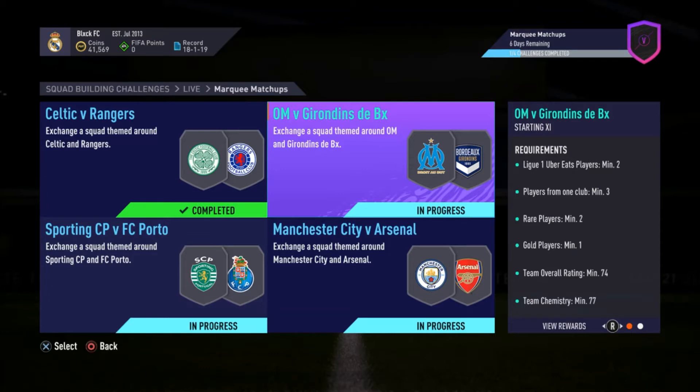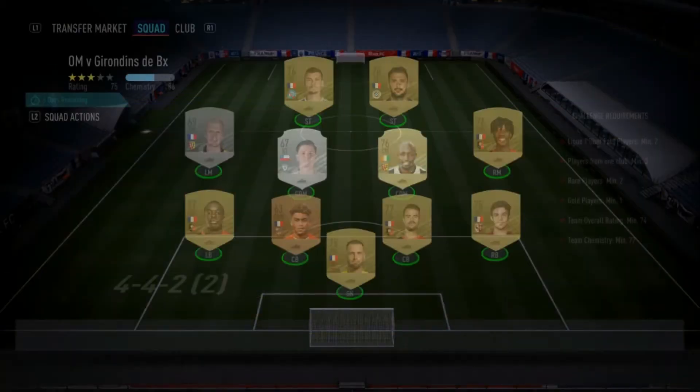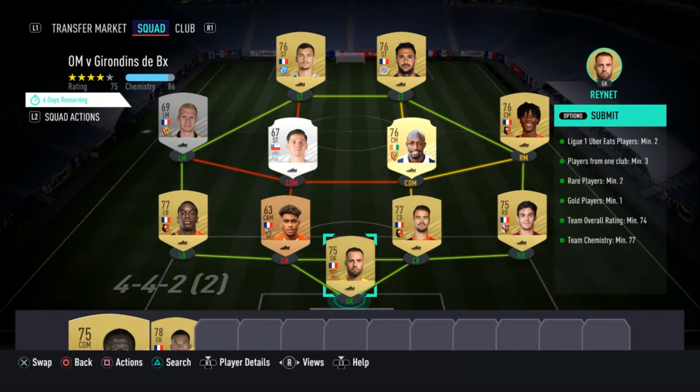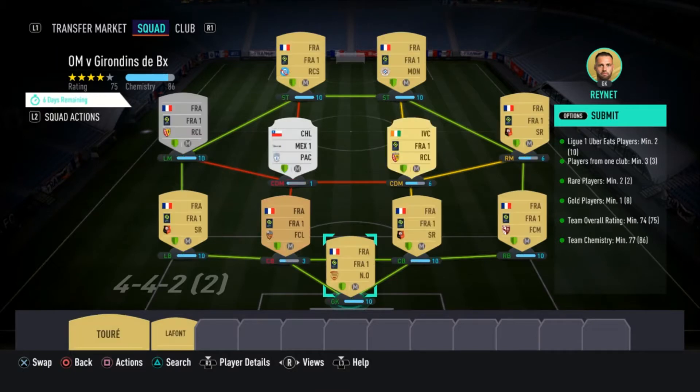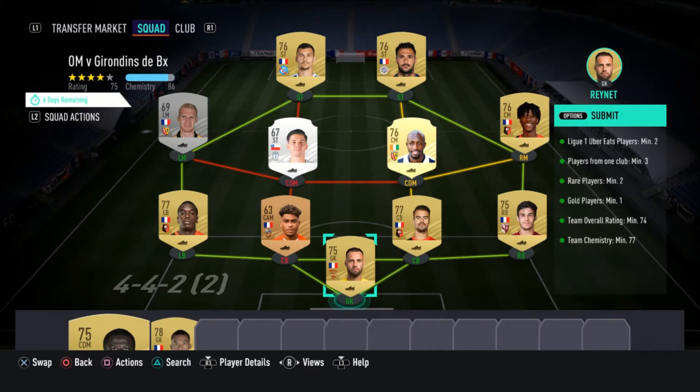Next up, we have Marseille versus Bordeaux, and for this one we're going to be getting a small rare mixed players pack. Those packs I feel like are pretty trash — they just don't really put out. You need a minimum of two Ligue 1 players, an overall team rating of 74, and a team chemistry of 77. What I did is just go ahead and build a full French League side, making sure I hit all the requirements. It's very simple, very basic. You don't really need to stress that much — just don't go and put high-rated gold rare cards there. It just doesn't make any sense.